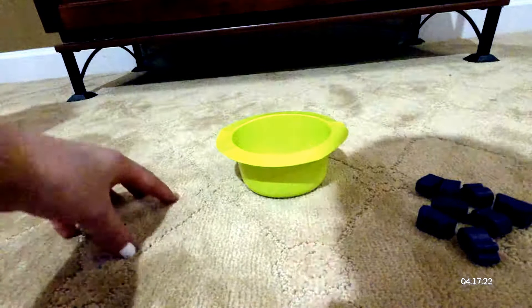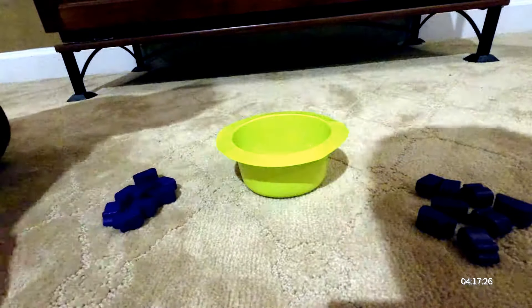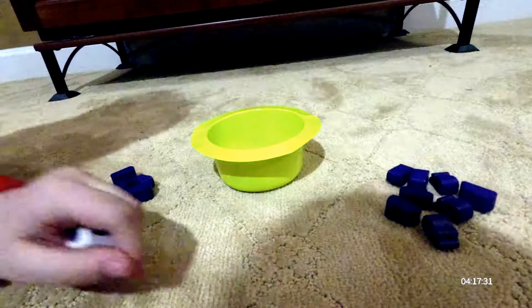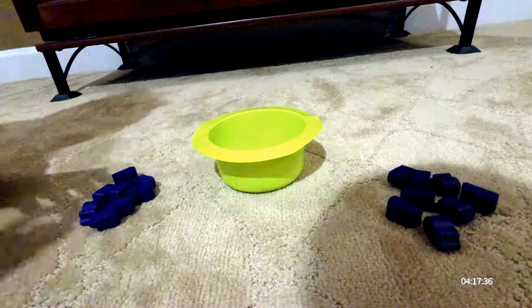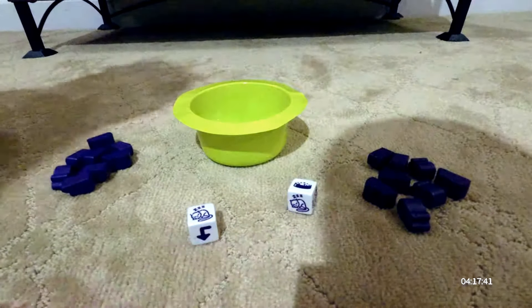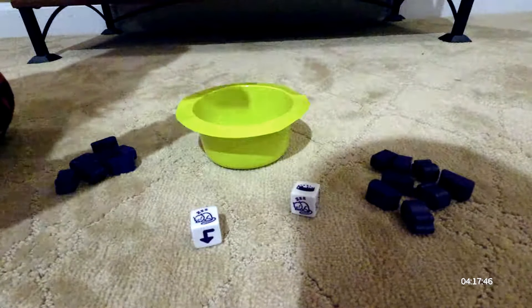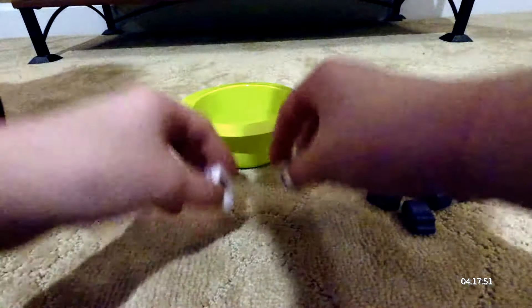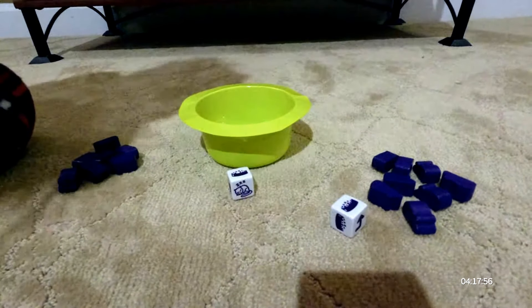There's my mice. I'm going to go first. Let's take rock, paper, scissors, shoot to see who goes first. He gets to go first. So you have a kitty and asleep — you put one mouse in the kitty bowl. My turn to roll. I got two mice bowls.